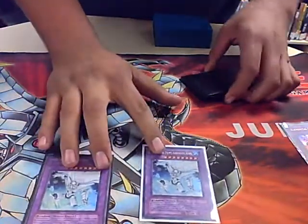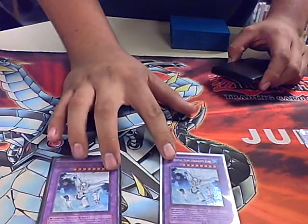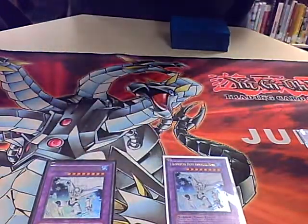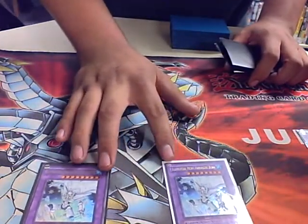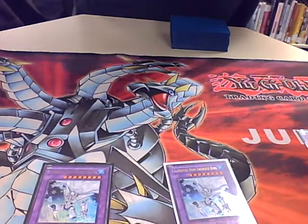Deep Sea Diva and Treeborn Frog with Future Fusion. You can get a Miracle Fuse for these from the grave with Deep Sea Diva after synchroing with Goblin Zombie. Or you can remove Brionic — its broken power when it's removed from the field destroys all monsters on your opponent's side. And since Gozombies synchro so fast, you can make Stardust on top of that.